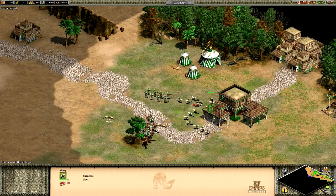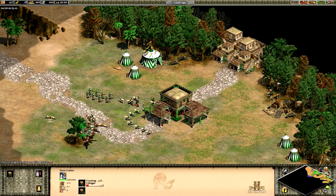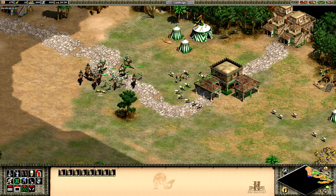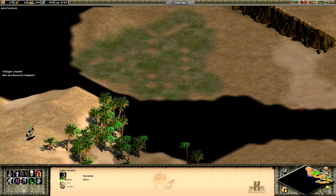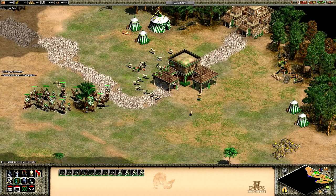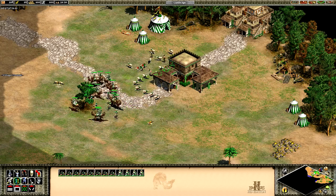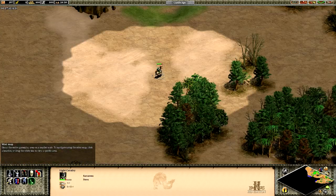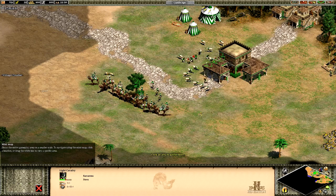We're also going to wall off our base in a moment. I want to get more villagers going because we need lots of them - probably 20 or 30 going here real quick. The attacks will be heavy and relentless, as usual with this game. Age of Empires is not a terribly easy game. Scout up this way - I want to know everything that's here without getting too close to the enemy.